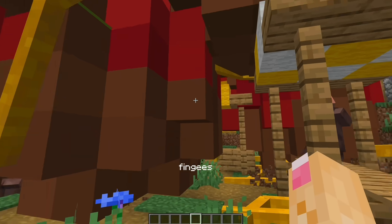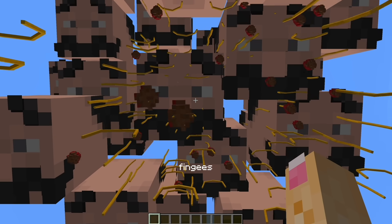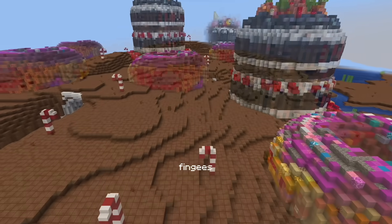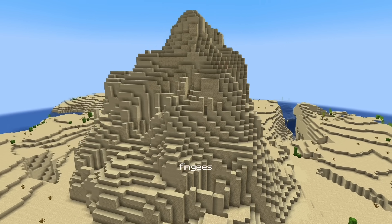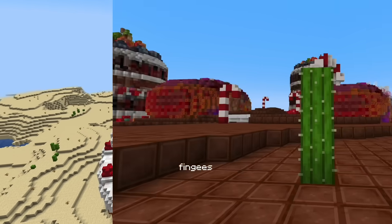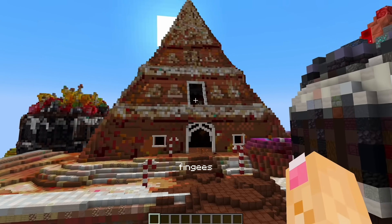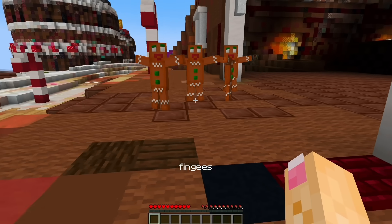To explain why this is happening, I replaced all the clouds with these Italian guys, but it doesn't rain in the desert, so I made it a dessert instead. Desert hills are now dessert cakes, cactus are now candy canes, and desert pyramids have been replaced with gingerbread pyramids that have gingerbread men guarding them.